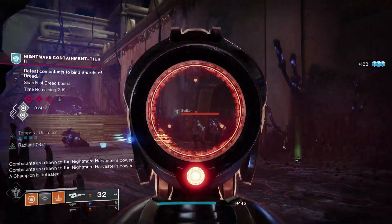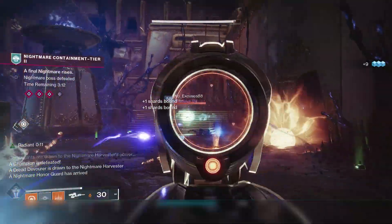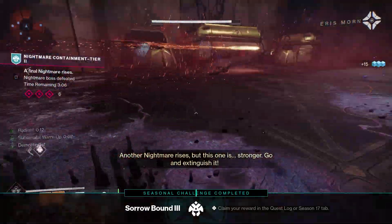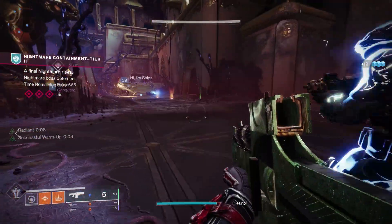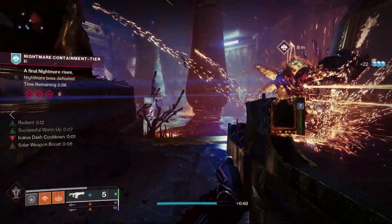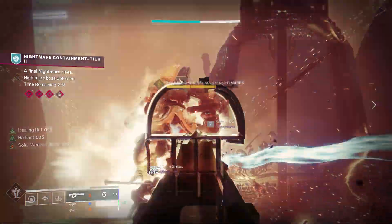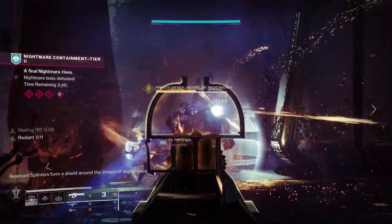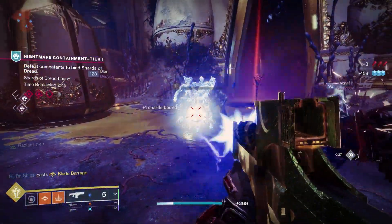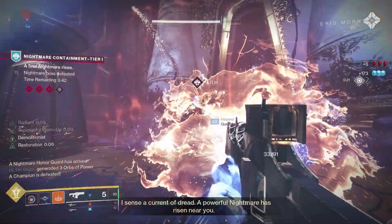For the primary slot, Deliverance fusion rifle — I think you can also get Riptide from the Crucible at the moment, which would work as well. Then I'm running Vex Mythoclast in the secondary column as a tech primary armor slot, so you're not worrying about special ammo. Your linear is in the heavy slot. This gives you fusion grenades, radiant buff, clearing loads of enemies with Vex, and grenades back whenever you want from Deliverance.